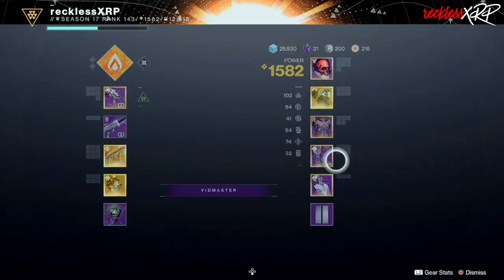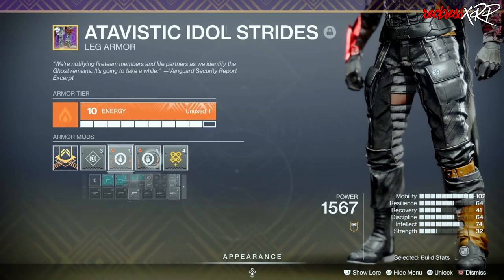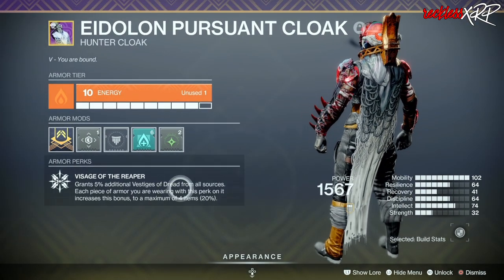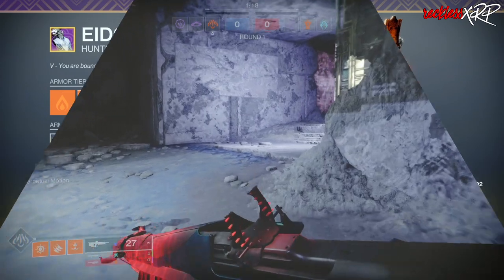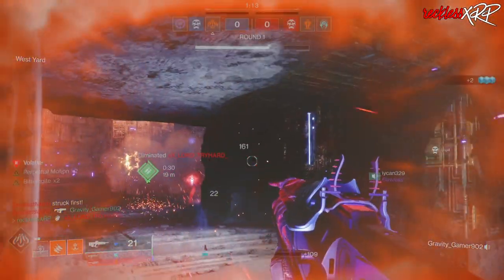For our boots we are going Solar and coupling this with double Innervation as well as High Energy Fire. For our cloak, we are going to use Classy Restoration as well as Elemental Charge.